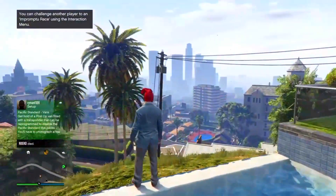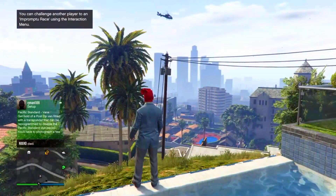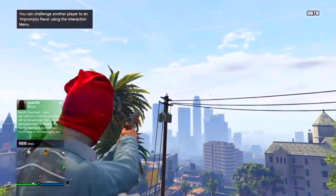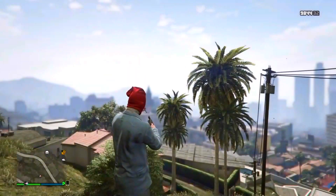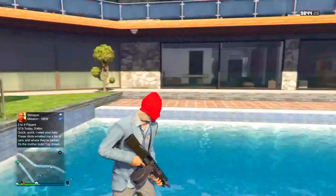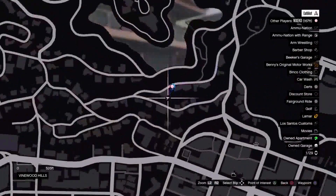What's up guys, it's Kippy here. In today's video I'm going to be showing you how to get inside Franklin's house after patch 1.33. If you found this video helpful in any way, please hit that like button, and if you'd like to see more GTA 5 glitches, tips and tricks, please hit that subscribe button.